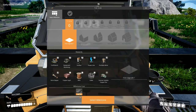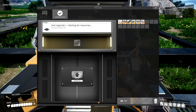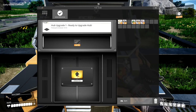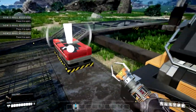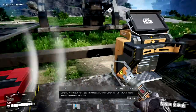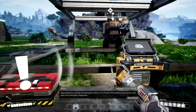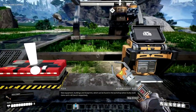Click on that — hub upgrade one — and select milestone. Waiting for resources. Put in the ten iron rods and then click on upgrade hub. Boom! Awesome. New buildings, new equipment, new whatever. Congratulations! You have unlocked hub feature: biomass generator. Hub feature: personal storage. Scanner feature: copper. New equipment, buildings, and blueprints, which can be found in the workshop when built, build menu, and craft bench respectively.